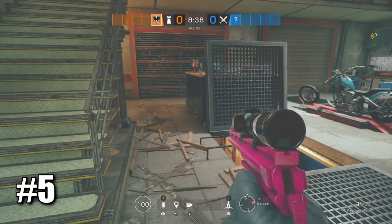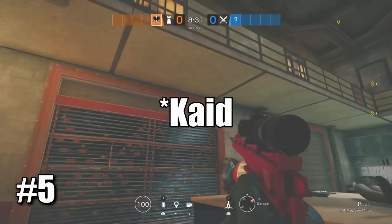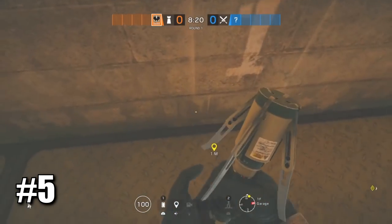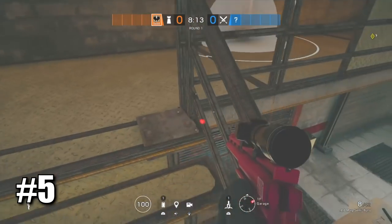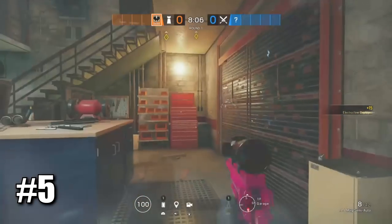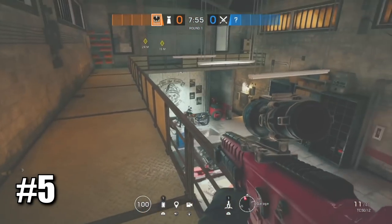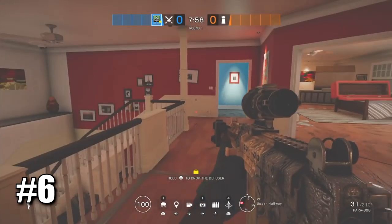A really neat Kaid trick on Clubhouse: if you want to defend the garage and reinforce these two walls, you can put a Kaid so it doesn't get destroyed by an ADS. What you want to do is go above the reinforced wall and place your electroclaw just like this. You should be able to electrify these walls — it sometimes gets countered by the ADS but sometimes it doesn't. It's a neat trick to defend the garage on Clubhouse.